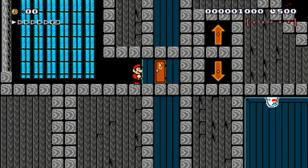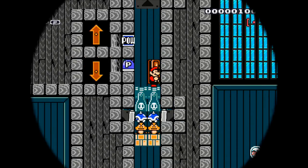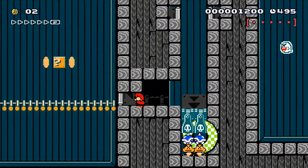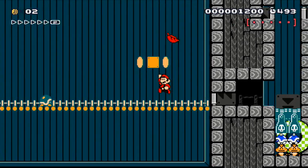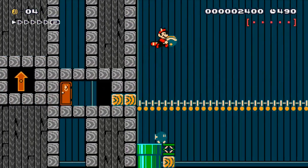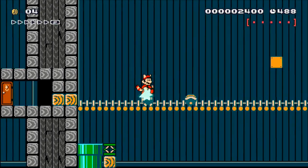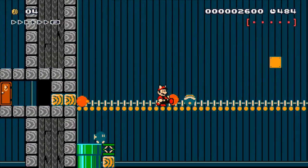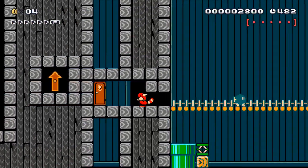Ok so in the door to start with I guess. Let's hit the P-switch, go down. Ooh a leaf. What are we supposed to do here? Oh I see, you have to blast through I guess. There we go, through the door.